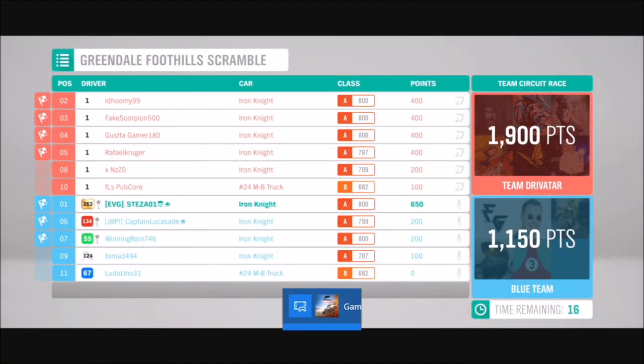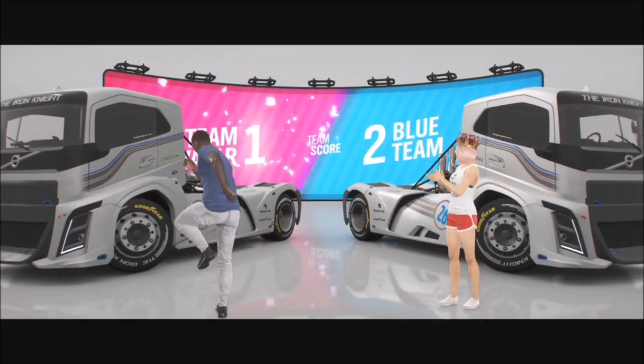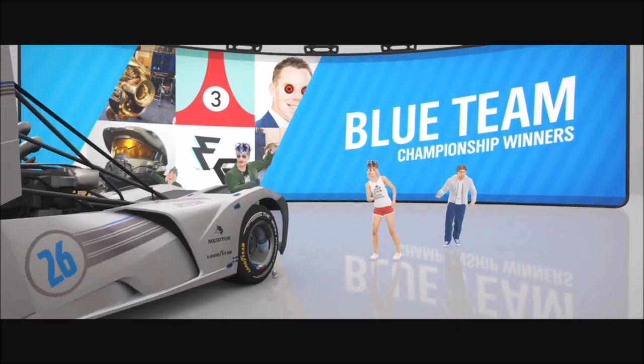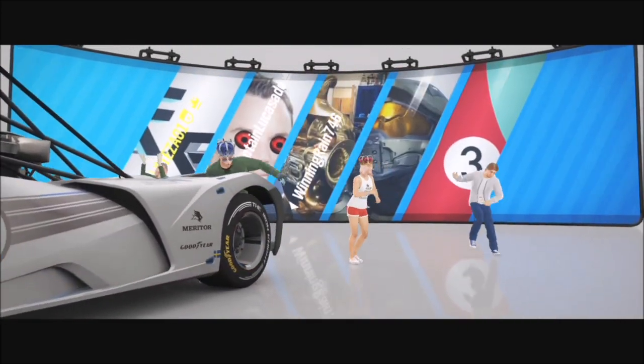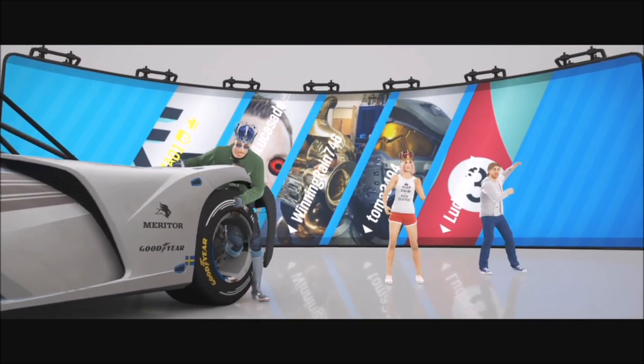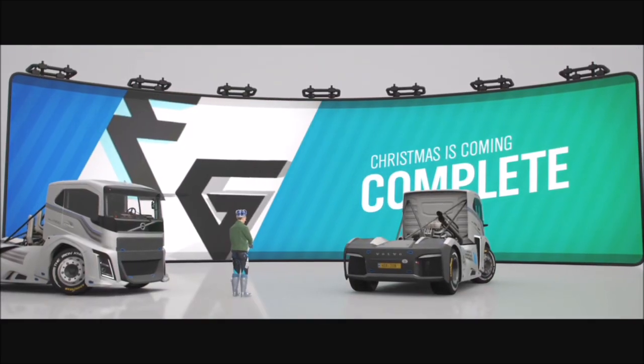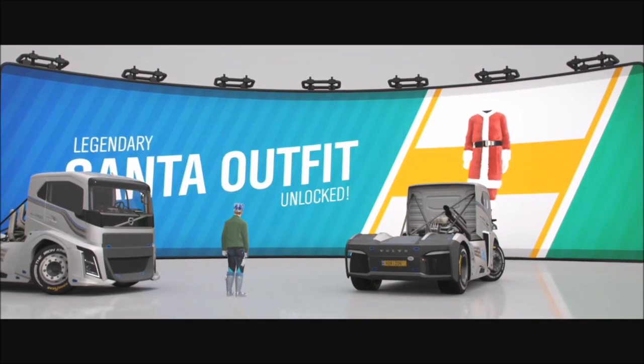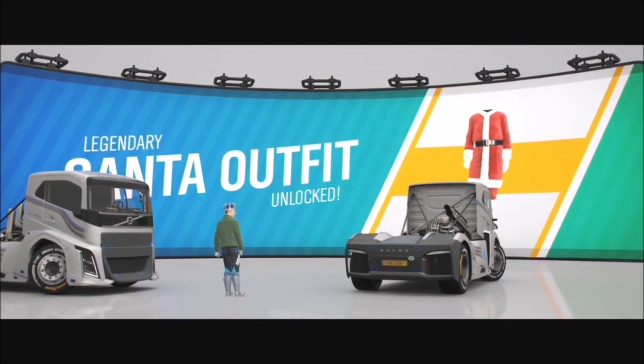It's not the easiest truck to get along with, but it is the better of the three options. All you need to do is win two out of three events — three out of three is obviously preferable, but two out of three is enough. Win two and you will unlock the Santa outfit.